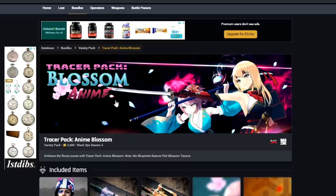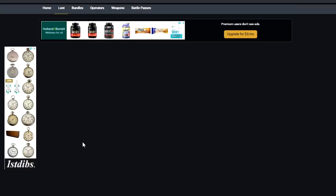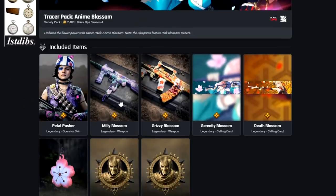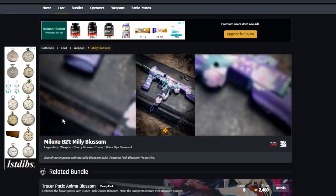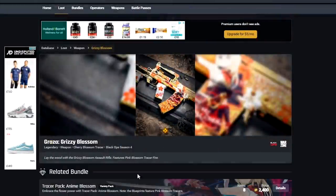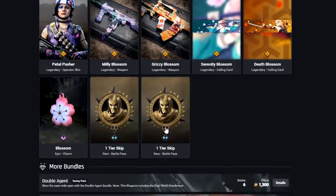Now here's the one from the cover — the Tracerback Anime Blossom pack for 2,400 COD points. The skin is for Park — the Petal Pusher skin, which apparently has denim shorts, making for a very strange outfit overall. We have the Millie Blossom blueprint for the Milano and the Grizzly Blossom for the Grozer, both with Cherry Blossom Tracers, similar to the Cherry Blossom tracer pack in Modern Warfare. There are two animated Calling Cards, a Charm, and two tier skips.